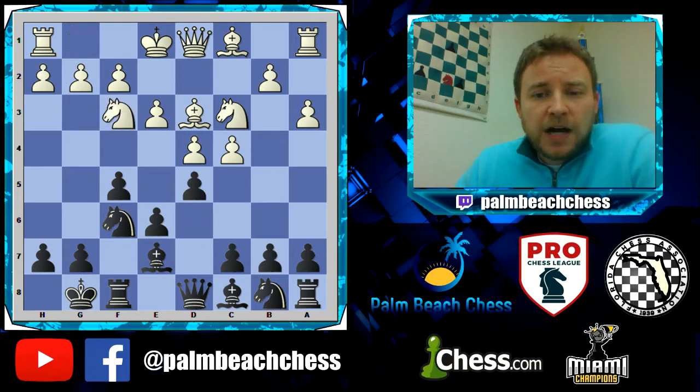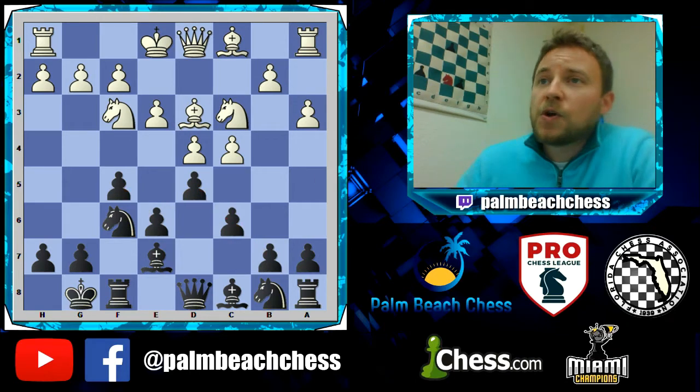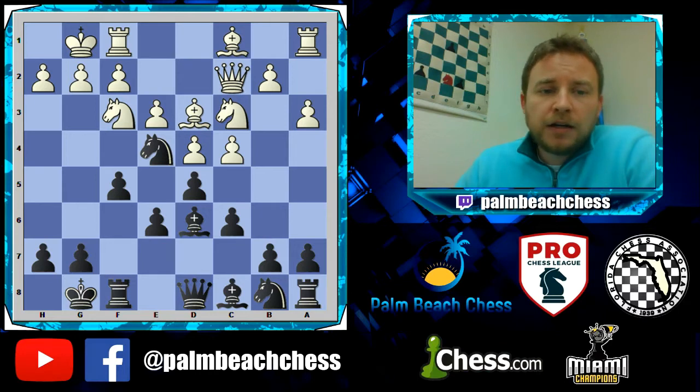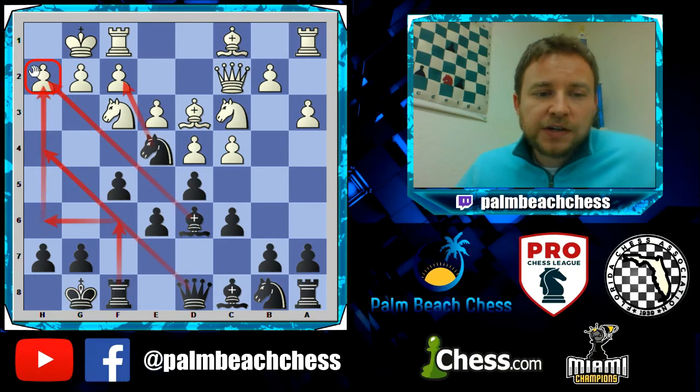Black plays d5, then c6, and here we have the characteristic stonewall of the Stonewall Dutch. Knight e4 — a great square for a knight. Bishop d6 is the optimal square in the stonewall because we're already starting to look towards kingside plans here.